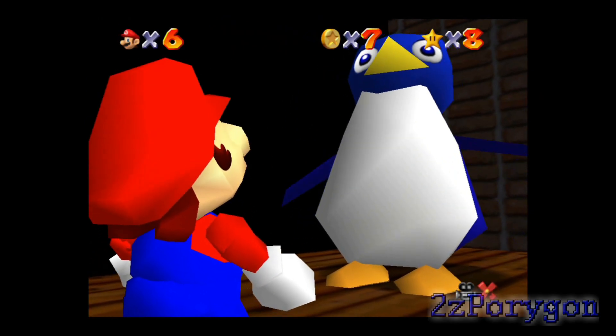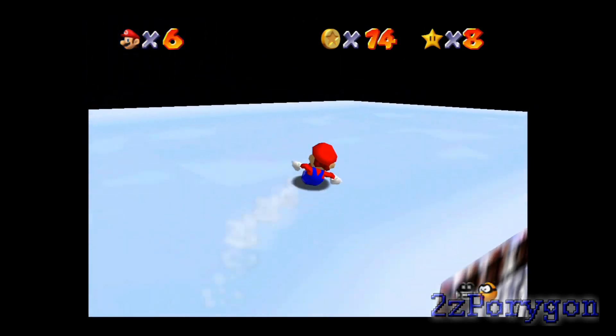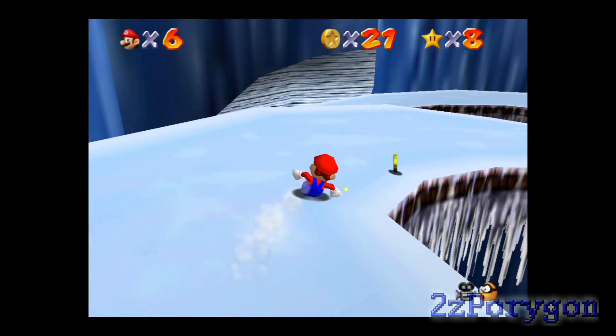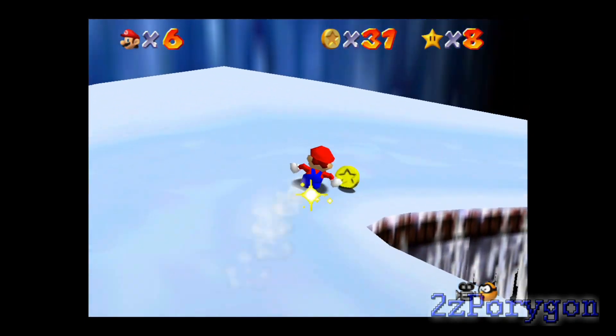I'm not gonna race the penguin — I already did. I'm gonna slide by myself because I've got 100 coins to get. Keep an eye out for those blue coins — blue coins equal five. And also the red coins equal two, in case you haven't noticed.